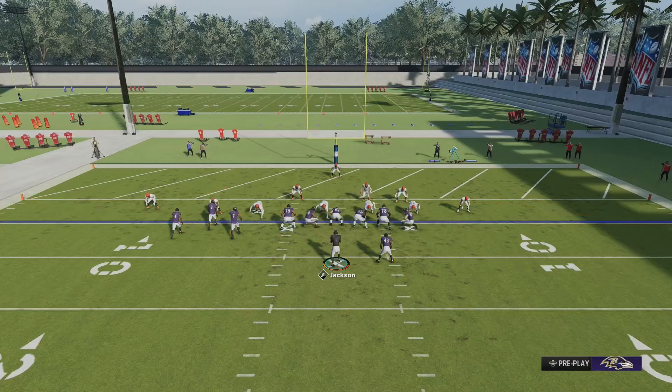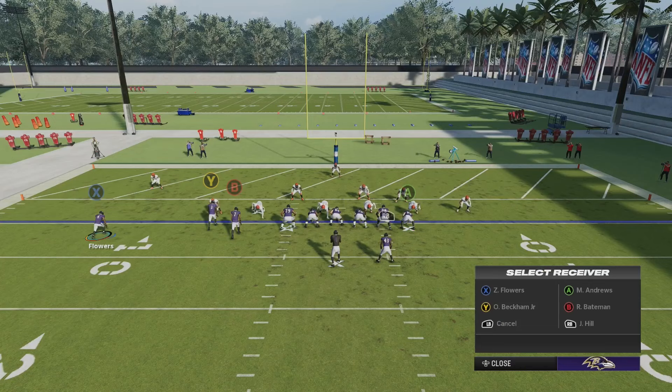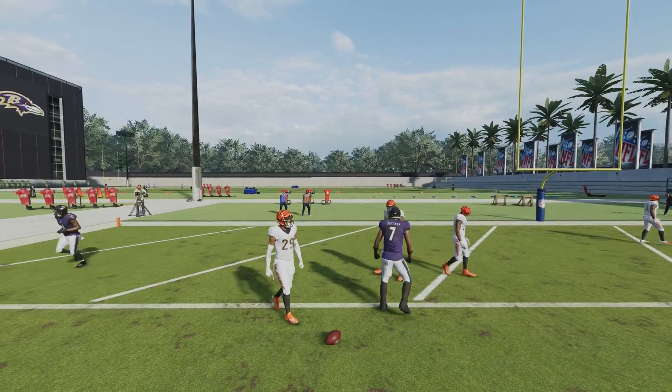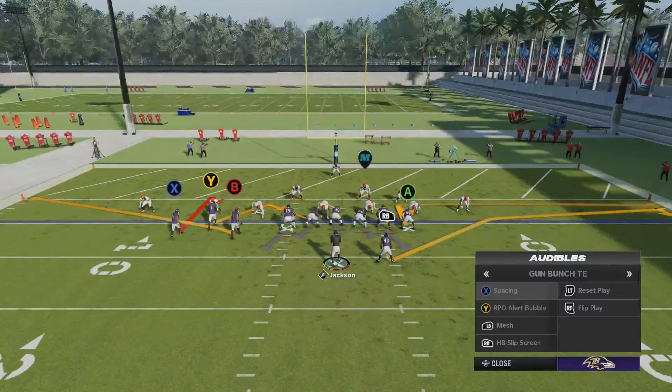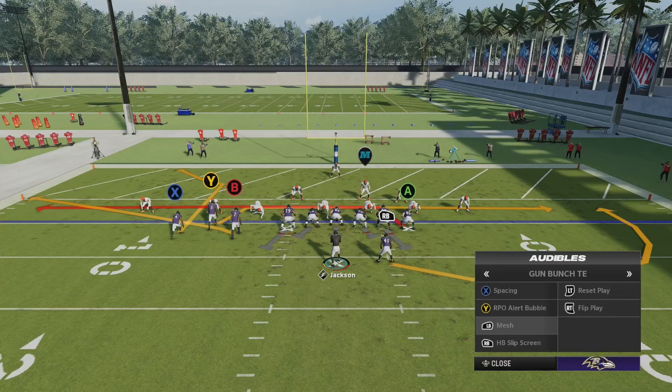The OP play here is going to be spacing — that's the bread and butter. You can set this concept up with any formation. Y's job is basically to clear the user in the middle of the field and make the user stay in the middle of the field. So you can do an in route or a slant route in place of that zig if needed. The linebacker is going to have to pick and choose: do I stop the zig route or the inside route? You also do have mesh — that's just two drag routes, which is one of the hardest things to stop in Madden. Now let's jump into some gameplay against real users.